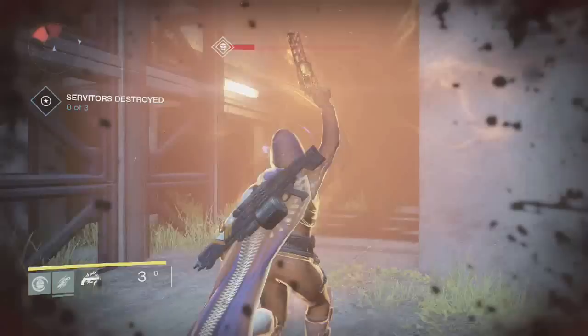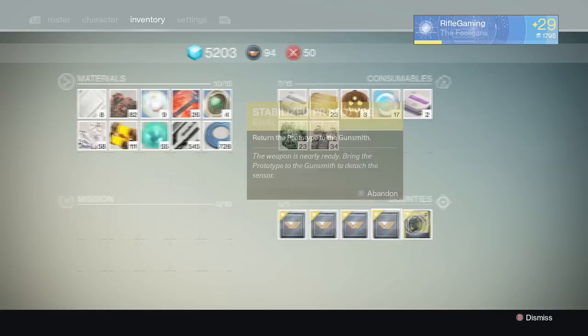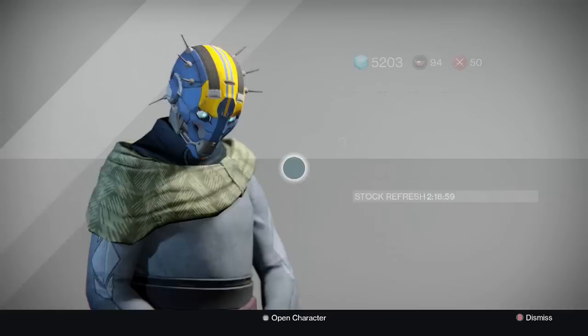The best bet is just to keep playing the nightfall. Once you get all 200 nightfall strike kills, you will get the stabilized prototype. Take this to the gunsmith, and the gunsmith will reward you with the Pocket Infinity. Now that we've got the Pocket Infinity, I'll go ahead and wrap up the perks and show a little bit of gameplay with it as well.